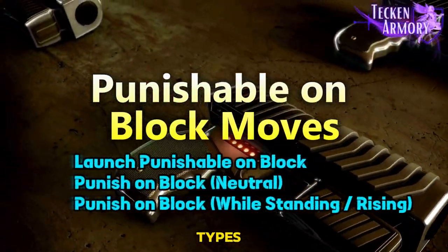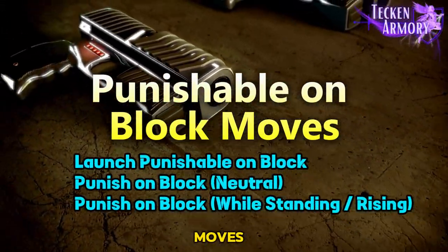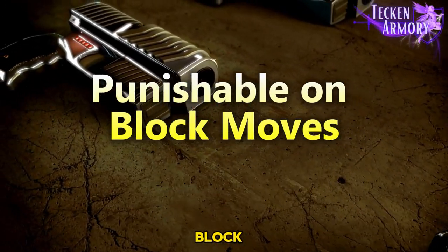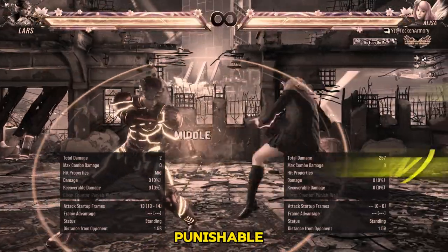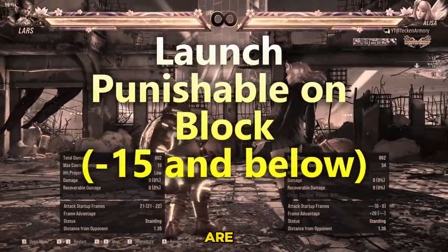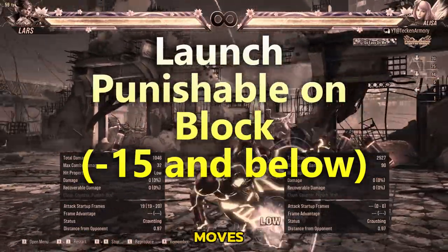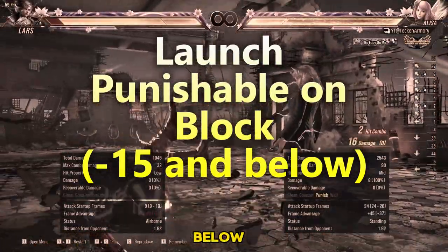Anything with a frame disadvantage of less than negative 10 is considered punishable on block. We have three types of punishable on block moves: launch punishable on block, punish on block neutral, and punish on block while standing. Launch punishable on block moves are moves you can punish using your preferred launcher, since these moves are negative 15 and below on block.